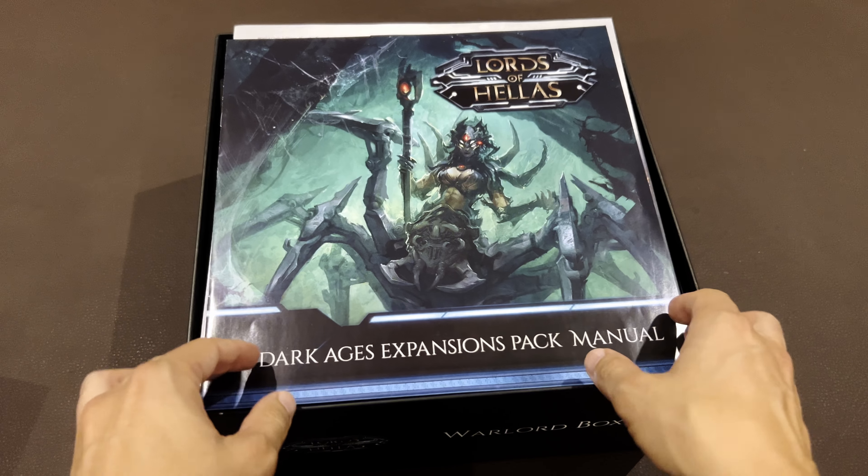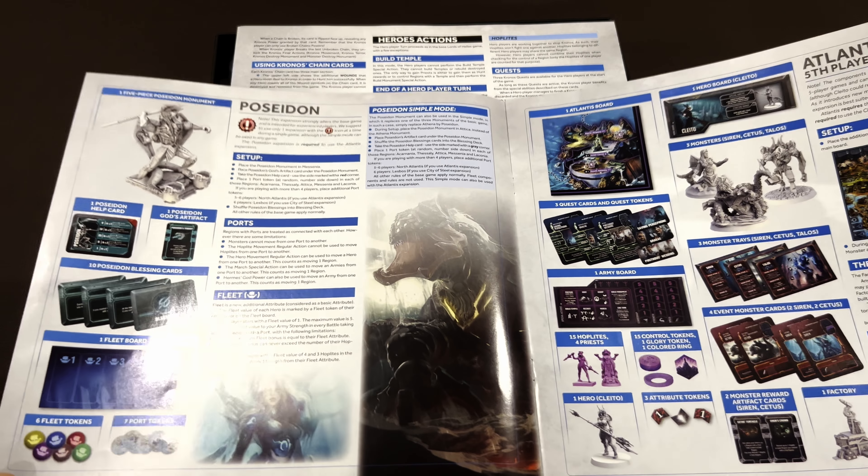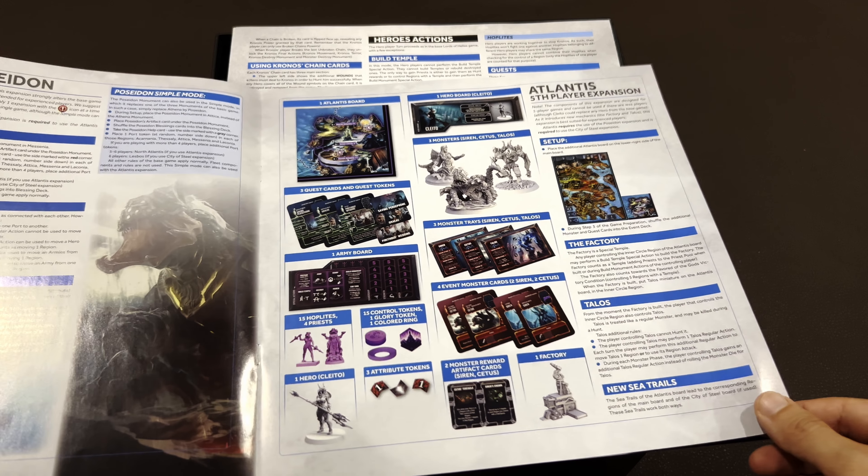We start with the manuals — the Dark Ages Expansion Pack Manual — and you'll get Poseidon here as another god.